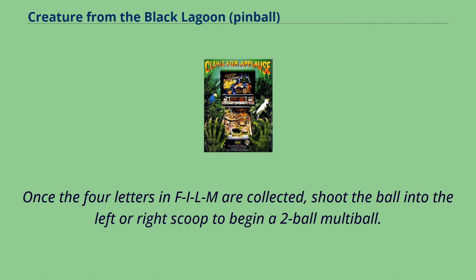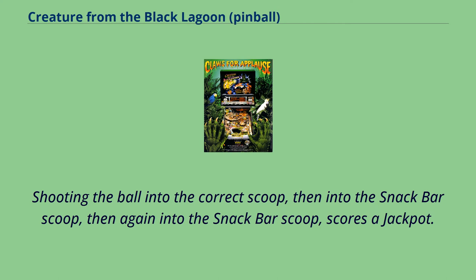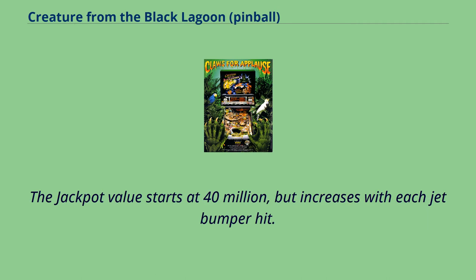Once the four letters in FILM are collected, shoot the ball into the left or right scoop to begin a two-ball multiball. The creature will randomly hide the girl in one of three locations: the left scoop, the snack bar scoop, or the right scoop. Shooting the ball into the correct scoop, then into the snack bar scoop, then again into the snack bar scoop, scores a jackpot. The jackpot value starts at 40 million but increases with each jet bumper hit.